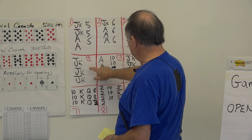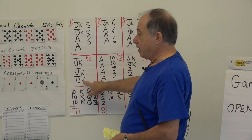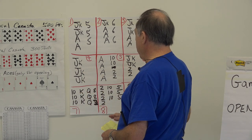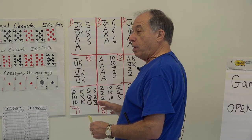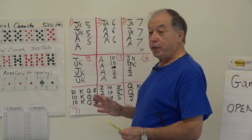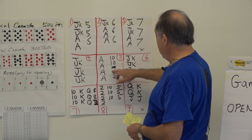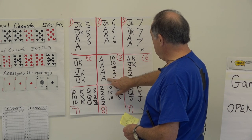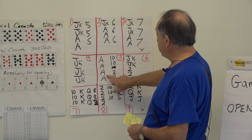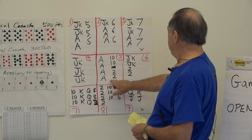Opening with Joker, Joker, Joker gives you 150 points, but it's very iffy. I would not open unless I had five wild cards, and if it was getting to the end and we couldn't open, I might do it with four. I would never open with aces alone because you need to complete it with all seven aces, which is hard since your opponents are usually holding them.